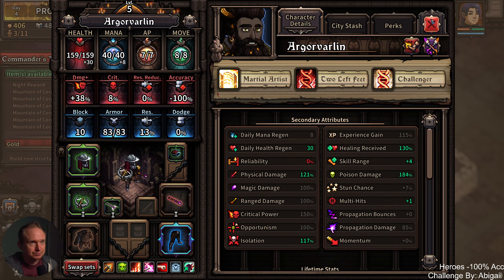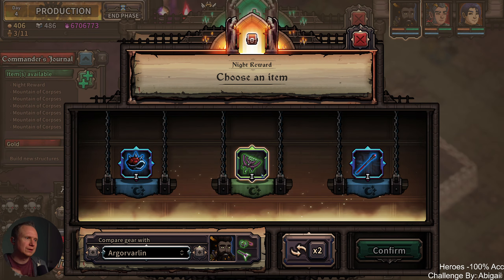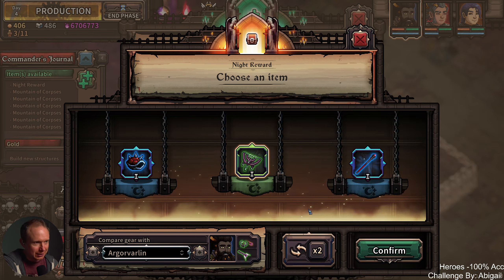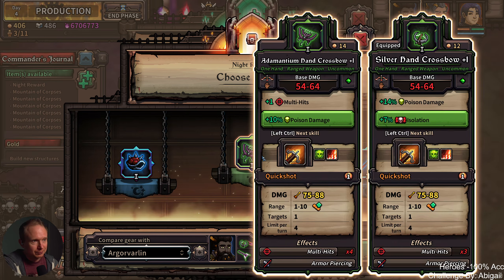And then over here — tough choice. Skill range versus stun. We're already at 45% stun. I think we gotta take skill range. This character is like our Mortar character — they're wherever they need to be. Two skill range I think makes a huge difference there. AP is good to see. A little bit of stun — everybody needs a little bit of stun.